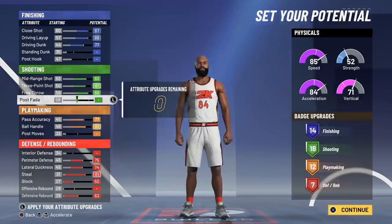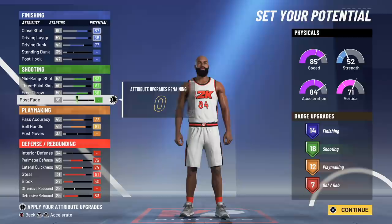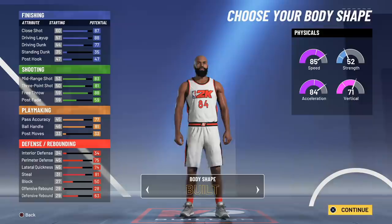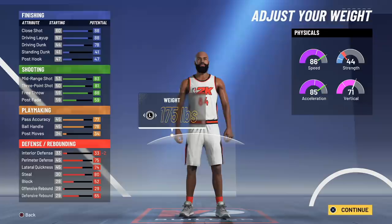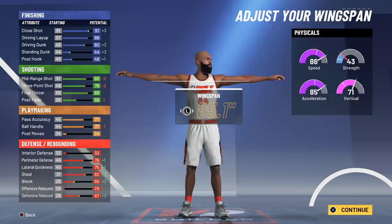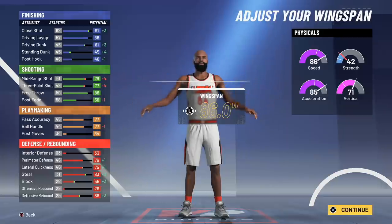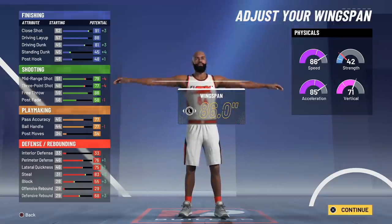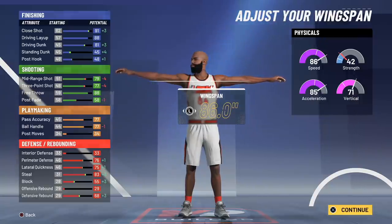Simply because in patch 3 you can now get pro dribble moves at an 80 ball handle — let me let you guys understand this. Imagine a 6'5" build with minimum weight and maximum wingspan out there just tearing up the place. This build needs to have max wingspan and minimum weight.